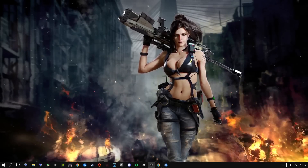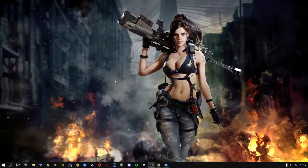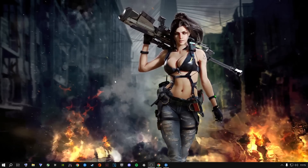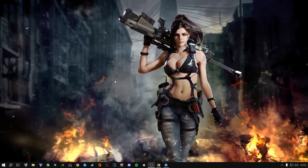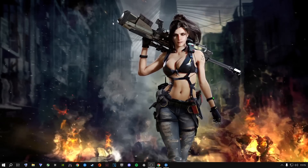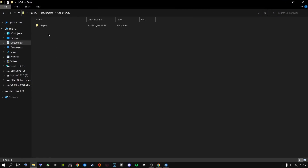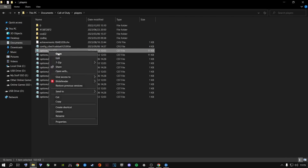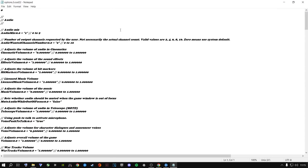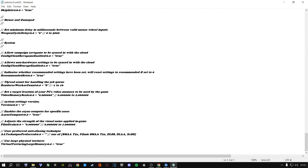The next step plays the most important role inside Call of Duty itself — the config file. Open File Explorer, go to Documents, then Call of Duty, then Players, and open the file called Options3.cod22. Right-click it and open it with Notepad or any text editor. Scroll all the way down to where it says 'Thread Count for Handling the Job Queue' — you'll see 'Render Work Account.'